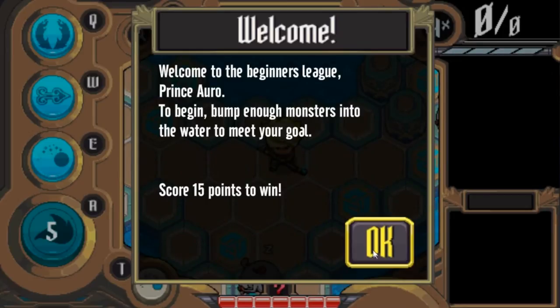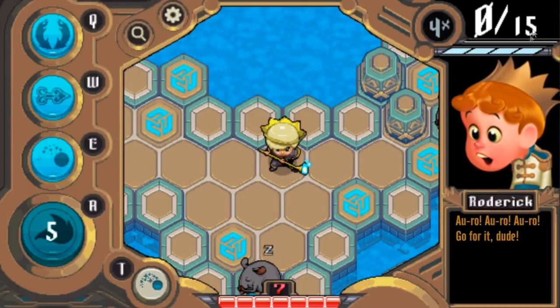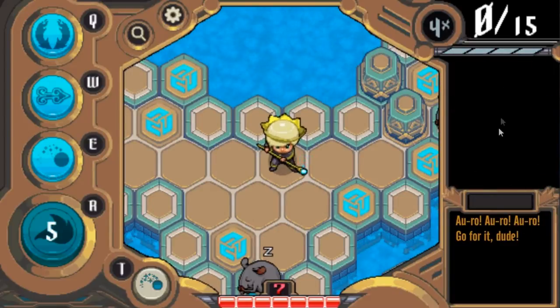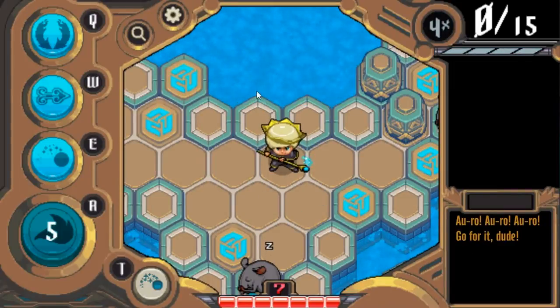So you're going to hit play — it's the only button you can hit. As you get in here, there's a quick message saying you need 15 points to win. That shows up in the top right: this is how many points you need, this is how many points you have. Right here is your rival, and he's going to be talking to you throughout the match. You're on this hex map, and it's all randomly generated — every time you play, it's going to be a little bit different.